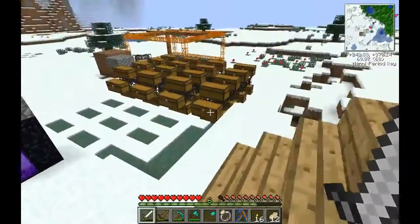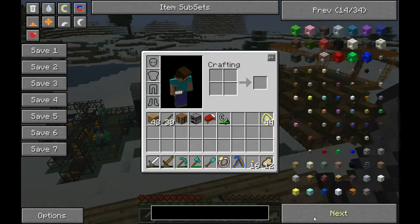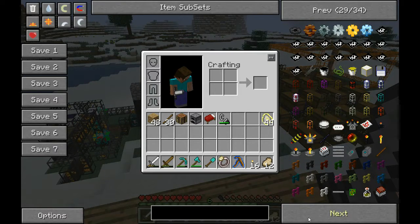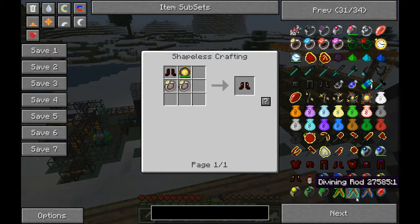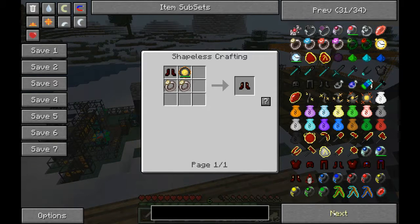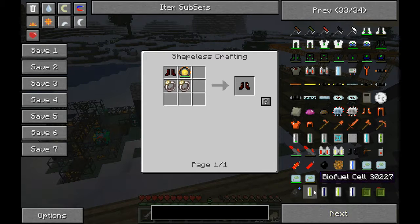Next, I think we just need red matter so we can get the best armor in the game — which isn't actually red matter, there's a step past that. The options are Infernal, Abyss, Gravity, and Hurricane. The Hurricane boots will let us fly, I think. Our EMC generation is actually pretty slow and our bottleneck is the macerators and the pipes. I should look into golden pipes — I believe they go faster.